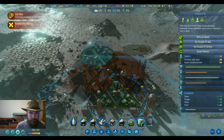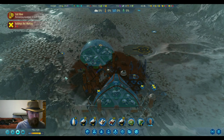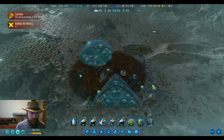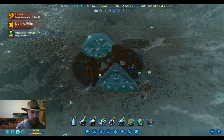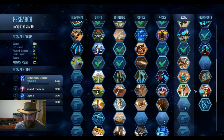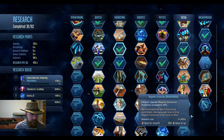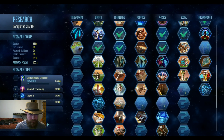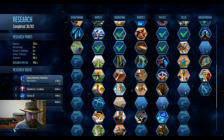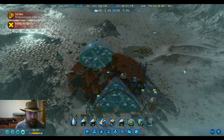We have one extra space for workers and eight for residents. We look really good with power - we're positive at night. Breakthrough discovered - magnetic extractors produce 50% more. That's pretty strong but unfortunately very expensive. I think I'm going to leave that one blank for now; we have 3,000 research queued up already.